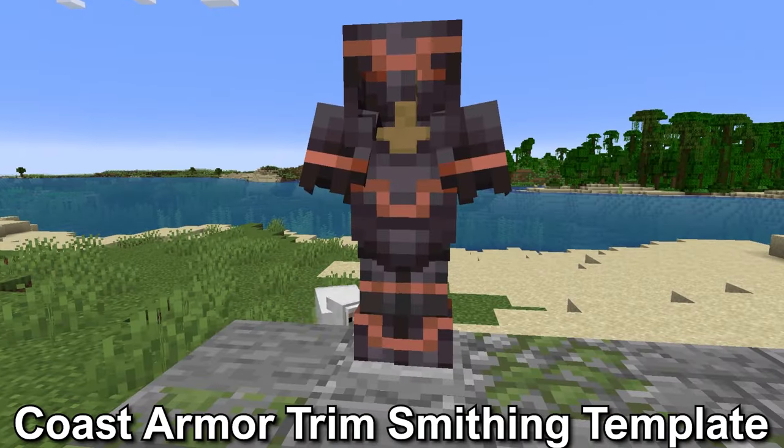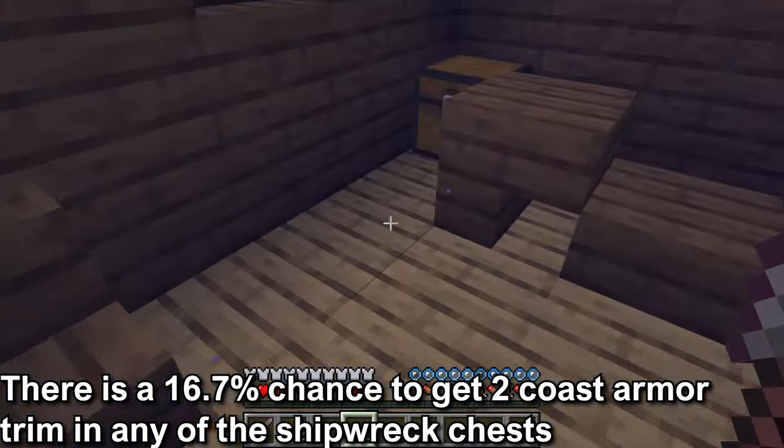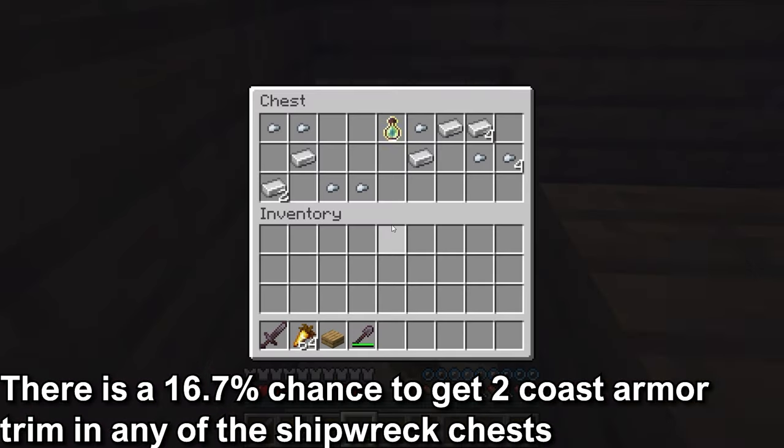The coast armor trim smithing template. This armor trim is found in the shipwreck. There is a 16.7% chance to get two coast armor trim smithing templates in any of the three chests found on the shipwreck.